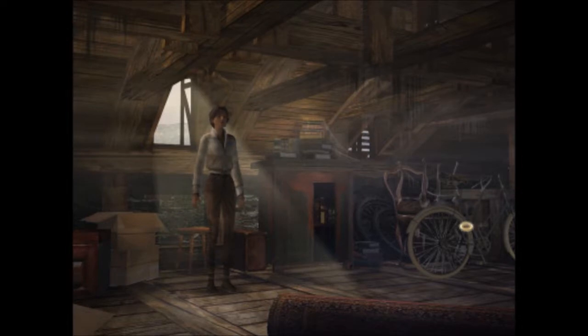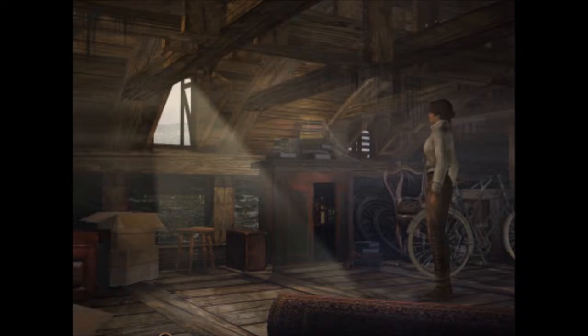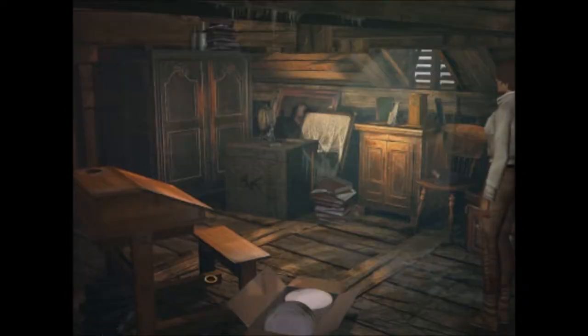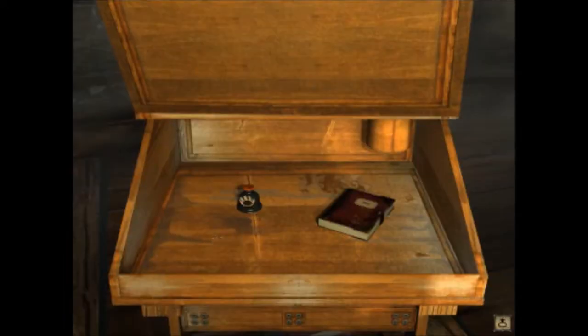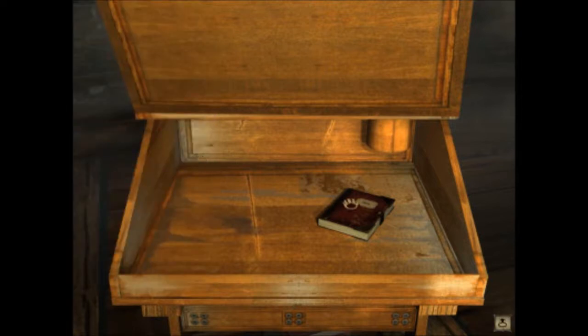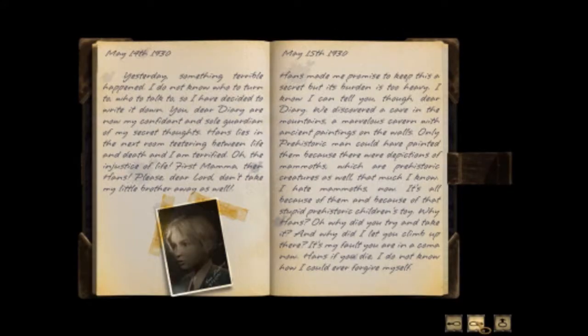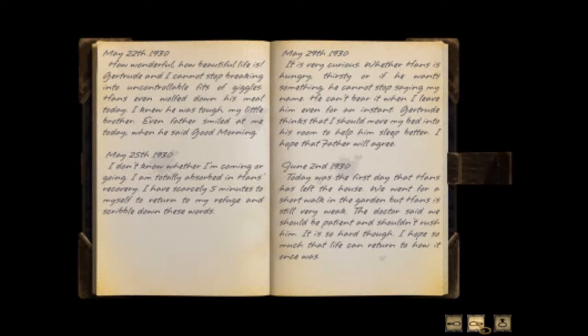It looks like we are in Anna Voralberg's attic. Let's see what we can find in here. That put us right back where we started. This is going to be our ink bottle for the puzzle we found earlier in the notary, so we're on our way to approval of something — self approval. And this is Anna's journal, her diary.